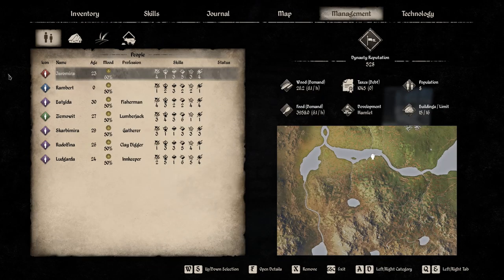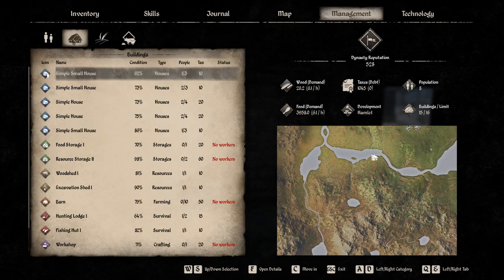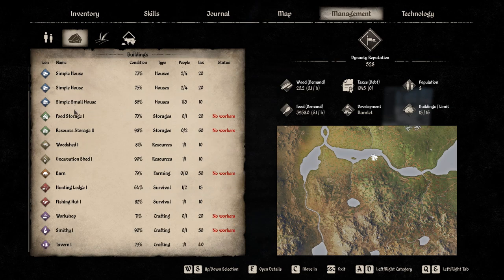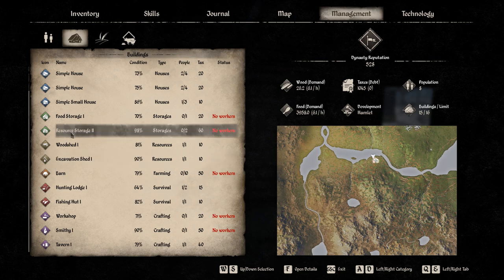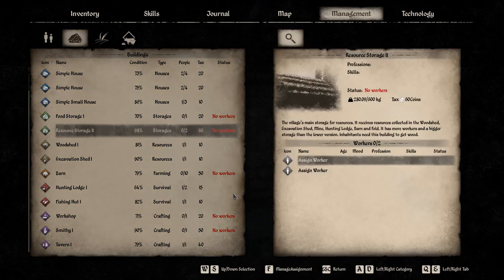In the management tab you have this buildings tab, and all the buildings that come to resource gathering — there's not much you can do. You can just look; you always have to mark the one and then press F to open the details. You can assign workers, but there are no further tabs in the resource gathering section.